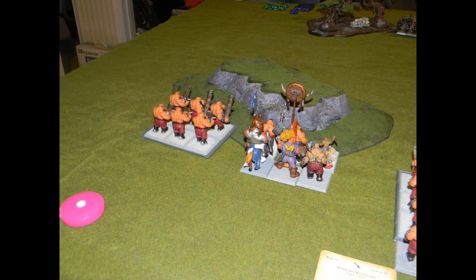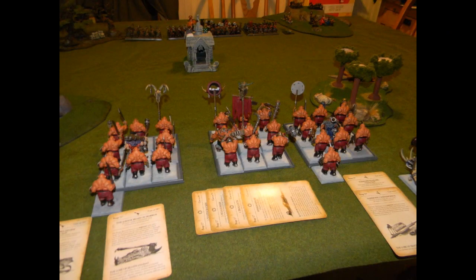On the ogre side I start off with six Leadbelchers with a bellower. Next to that is my unit of six Maneaters with full command — they have the Banner of Eternal Flame, poison attacks, Swift Stride, and an ogre pistol each. Then I've got a unit of nine Ogre Bulls with full command, and with them is a Butcher, level two to the Lore of Beasts with the Hellheart.